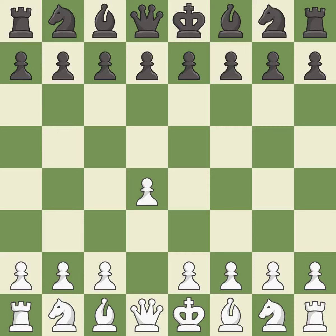Opening with the queen's pawn controls the center and usually leads to a more positional development of the pieces. The Dutch Defense controls the important e4 square, but somewhat weakens Black's kingside.